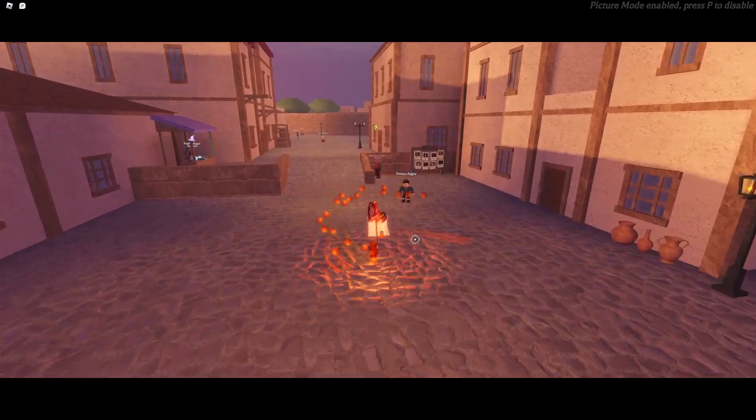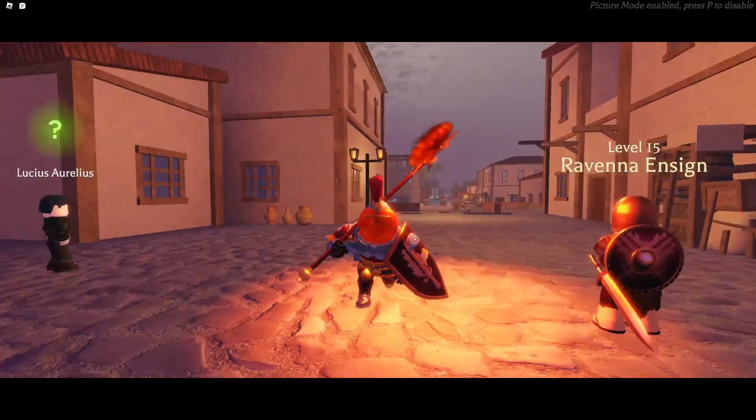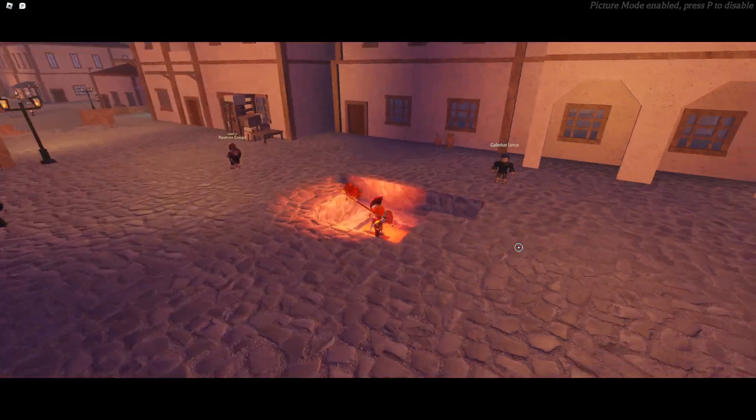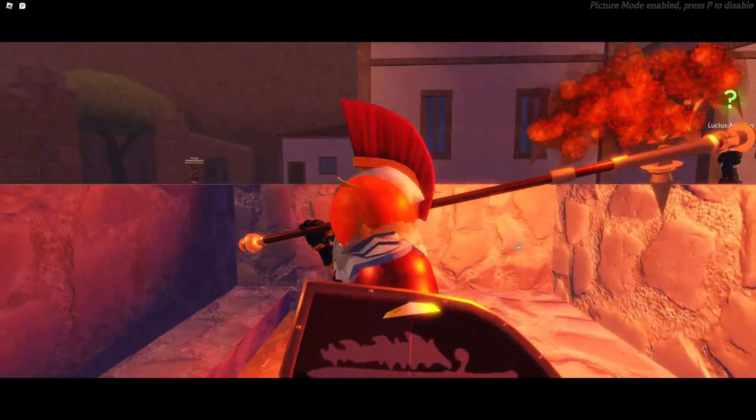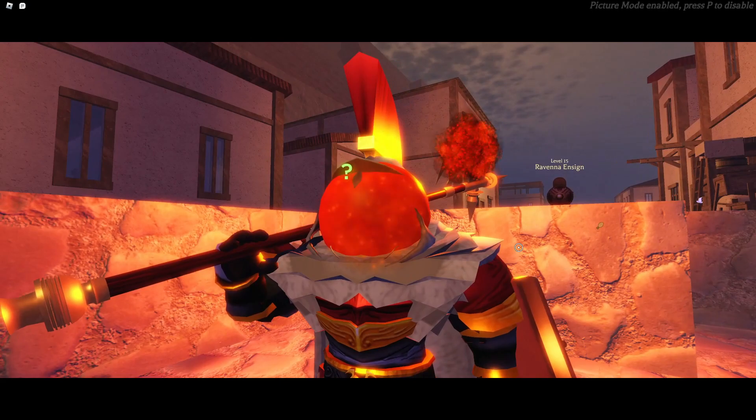The sword I'm using right now is the Escanor sword — it's from General Argos, it's the Lion's something, I forgot what it's called. You can see it's magma conjuring and it's really good. I like it a lot — I think this is aesthetically the best looking option for me.